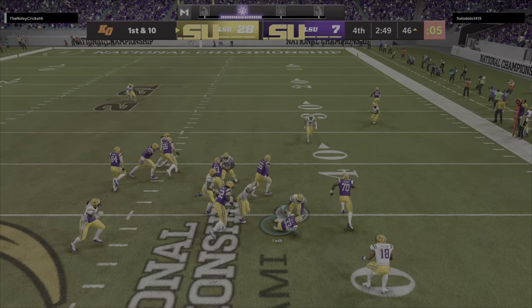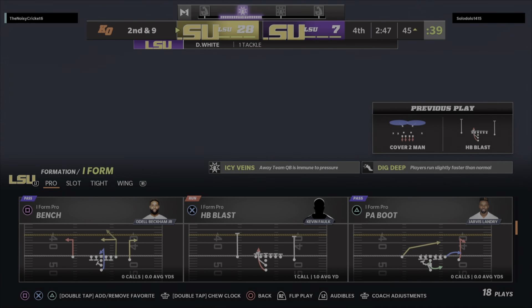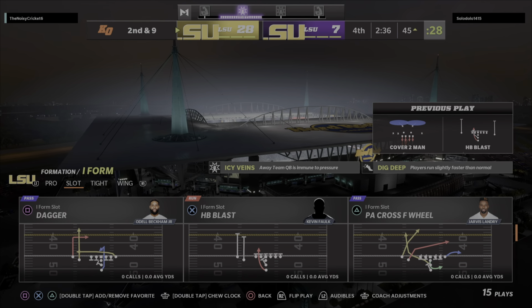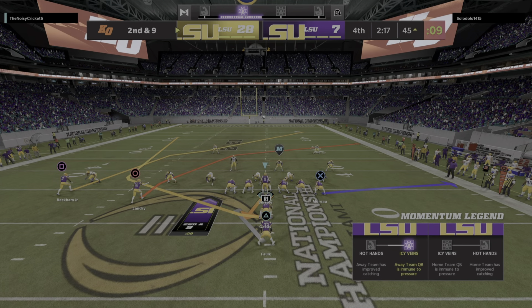They'll try and run some clock here as they keep it on the ground. Credit him with a one-yard gain there to make it second and nine. I've got to think this offensive line has got some smiles on its faces — and I know it sounds crazy, but they practiced for this back in training camp. They knew they'd be in situations where there'd be extra defenders in the box coming after them, trying to keep them from locking down a game. Right now they want to show the world they're up to the challenge.